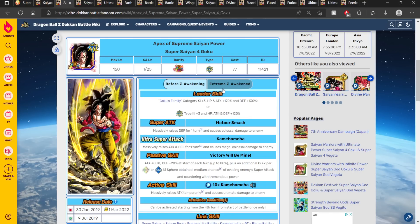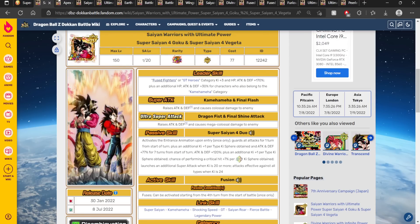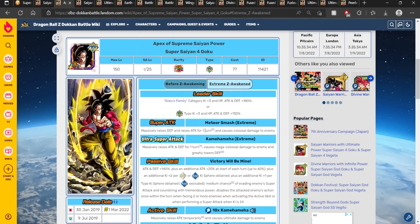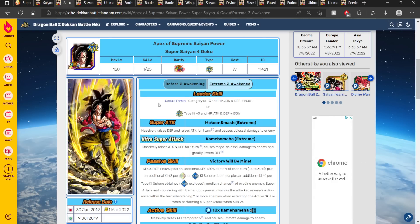You can run them right now if you want, but you're running a slightly gimped version because this unit's EZA comes out in the EX part of the anniversary. When this unit gets his EZA, things are going to become a little bit crazy when these two are on the same rotation. Sharing six links with literally the best unit on global right now is very dangerous — especially when you're an anniversary LR with a 200% leader skill buff who is also getting an EZA during the celebration. These two are going to work amazingly together, sharing six out of seven links.